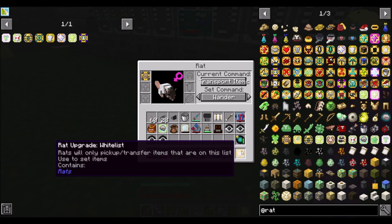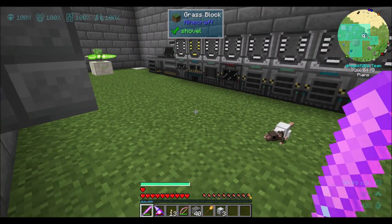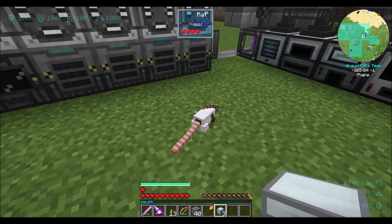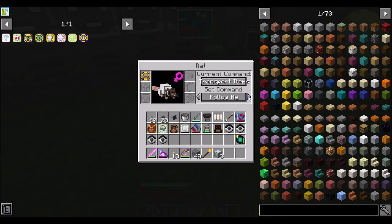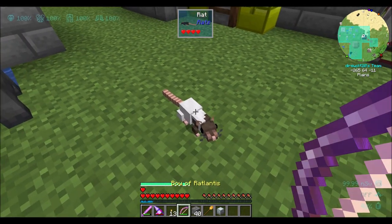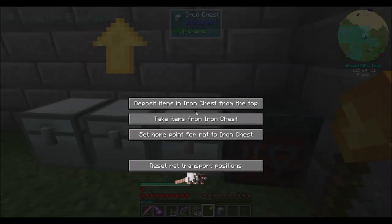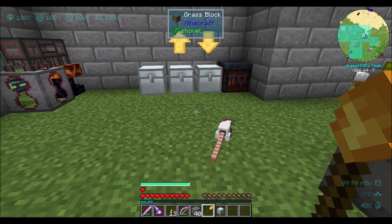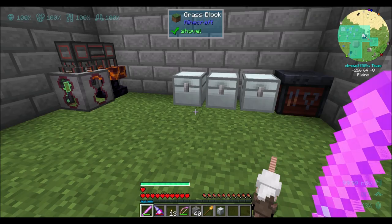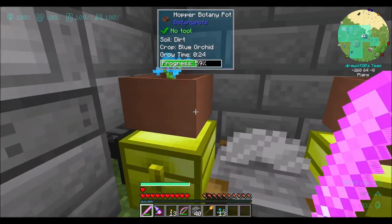So what I wanted to try - and I was toying with this off camera - is setting up Mr. Rat to follow me over here. What I'm going to do is pop down two chests and configure him, bound to rat, to take items from this chest and deposit items into this chest. See how cool that looks? Before there wasn't a really good visual indication of how things were set up. And that's all you need to do - done, complete.